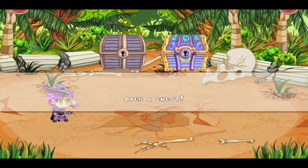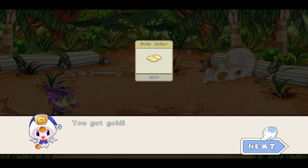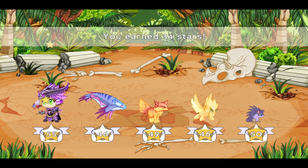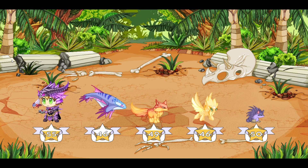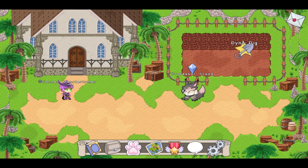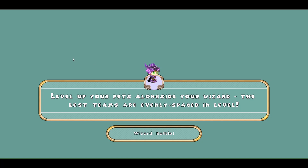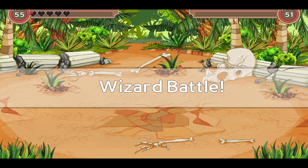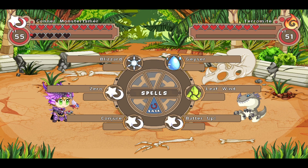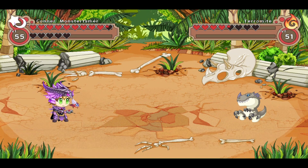We should not get a tag here, and we do not get a tag here. We'll level up. Got a couple of pets getting pretty close to leveling up once again. Let's talk to Professor Skoog. Here comes the Terramite. This Terramite should have a tag, and I think this is going to be tag number four of six.